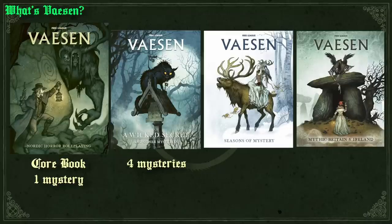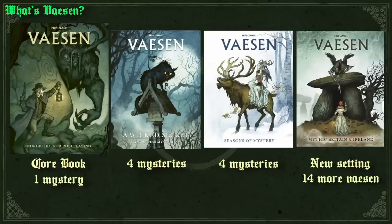The book after that is Seasons of Mystery, which contains another four mysteries. The fourth book is Mythic Britain and Ireland, which provides a lot of useful springboard information for setting your game of Vaesen in 19th century Britain, Ireland, Scotland, and Wales. And it includes 14 new mythical Vaesen and three more mysteries.